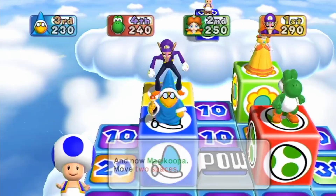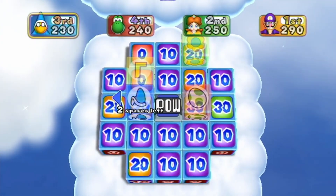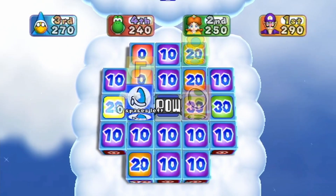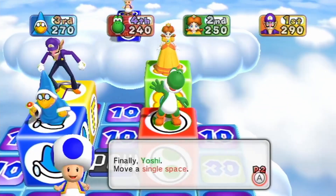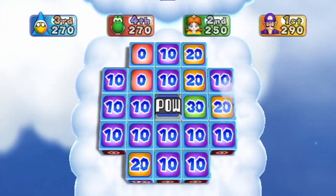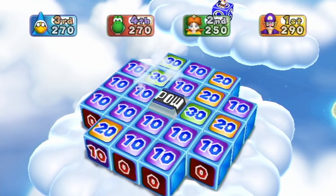You might want to go for the 30 instead of hitting the pow. I'll let you decide your move — I'm gonna get these two 20s at least. And if I have to, I'll hit the pow next turn depending on what the situation is. Very close game though.